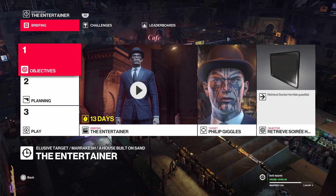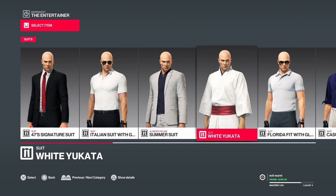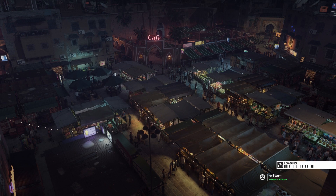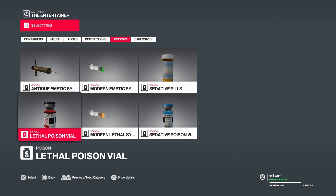Let's go ahead and get into the planning stage. In here, you don't really have to, but I'm going to switch to the Absolution suit like I do in all of my Elusive Target videos. Get rid of your concealed weapon - we're going to be frisked later. This Fiberwire we are going to change to a Poison, which is going to be the Lethal Poison vial or the Lethal Poison pills, whichever you've got. I've only got the vial, so I'm going to use that one.